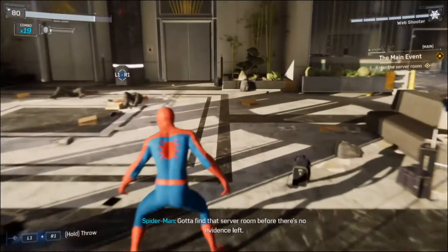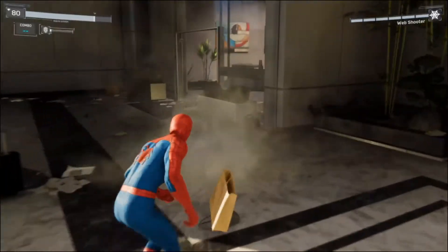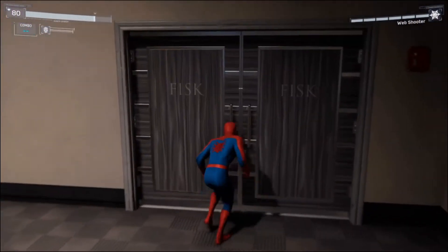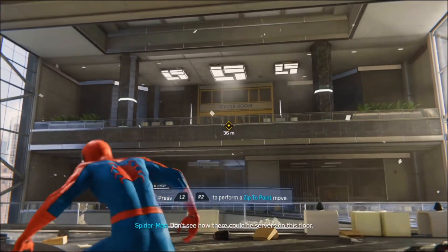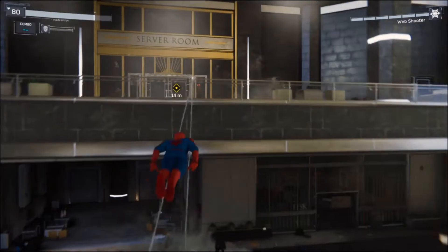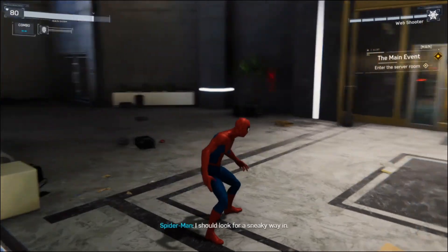Gotta find that server room before there's no evidence left. Does that mean I'm supposed to walk around? Oh, there's a thing over there. I want to walk around - don't let me look where I want to look. Press R3 to scan for enemies.